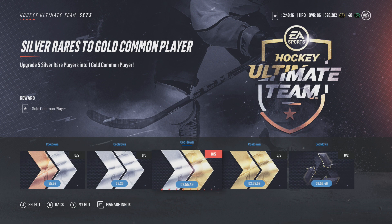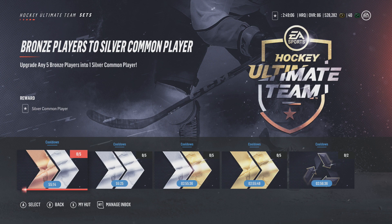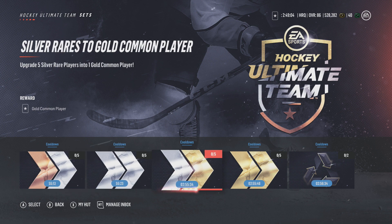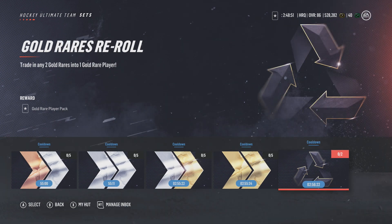The way I look at it, you're going to keep getting these cards over and over again as you keep playing competitive seasons — silver cards, bronze cards. These first three sets should really not be a problem. The gold commons to gold rare can be a little tricky because you may have to buy them on the market, and non-gold rares do go for a good amount. But most of the time you'll have gold rare players available.